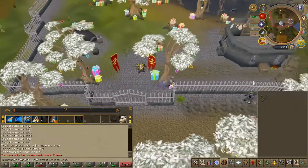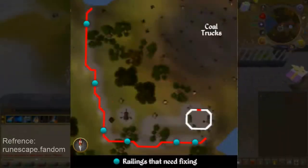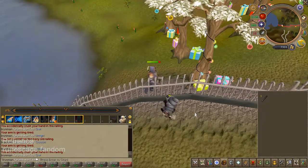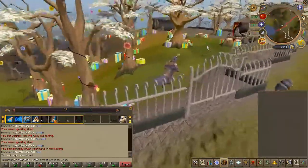You will now have to fix some railings. They are pretty tricky to find, but they are located here as highlighted on the map. Once you have fixed all 6 railings, head back to the captain.